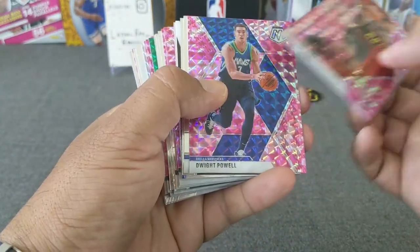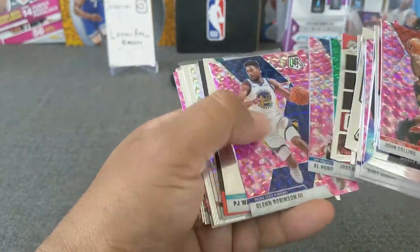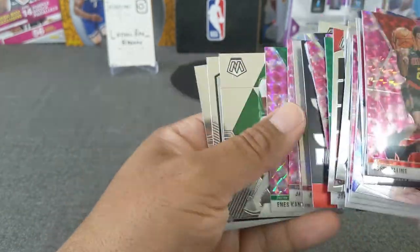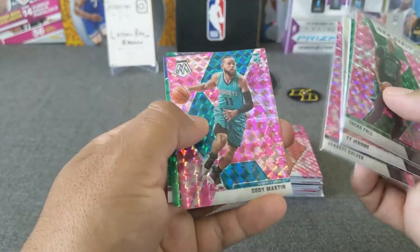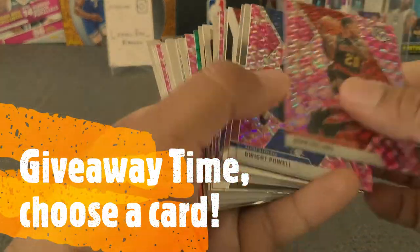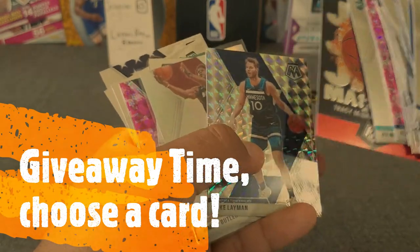Let's do a quick recap. Got some Hall of Fames, Give and Go, DiVincenzo, George Carson green, NBA debuts, Jam Masters, Lehman, Jimmy Butler silver, Jared Allen, Cantor, and Stephen Curry. For the highlights: Taco Fall, Ty Jerome NBA debut, Luca base, Jared Culver pink — probably my favorite one out of the bunch — Cody Martin, Got Game Derrick Rose, and a LaMarcus Aldridge. For the giveaway, let me just throw in a Jam Masters.